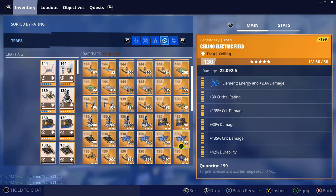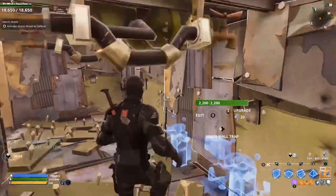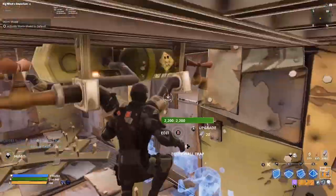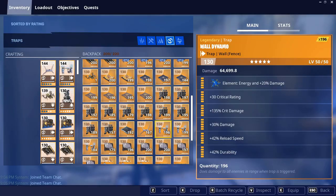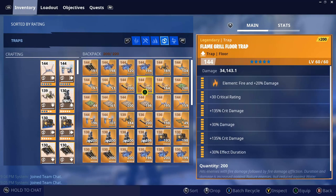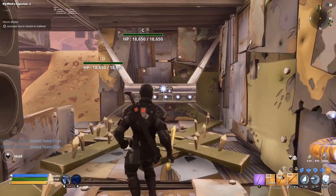We're also going to place a reload speed wall dynamo right there, and a wall dart with reload speed — this one's going to get used a lot so it'll probably run out of durability, but whatever.